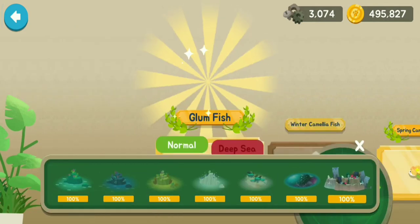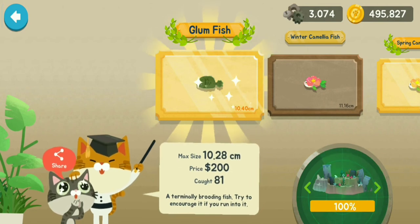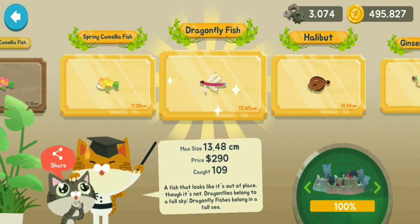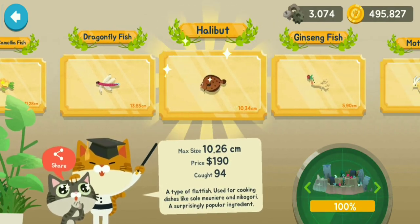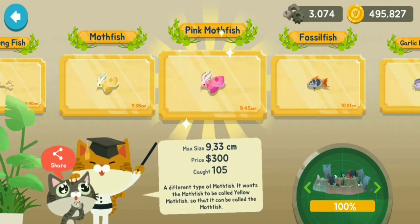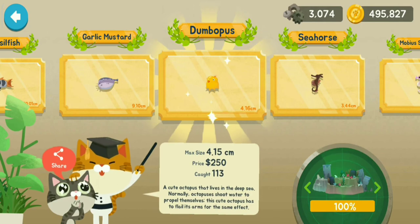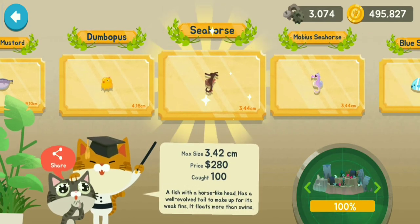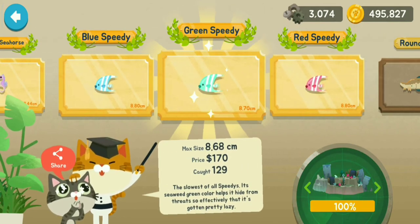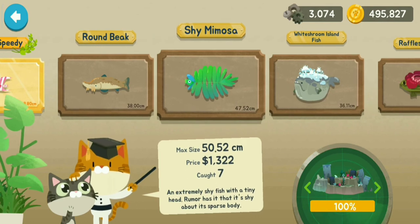Now I am going to the last place which is Catlantis: Glum Fish, Winter Camellia Fish, Spring Camellia Fish, Dragonfly Fish, Halibut, Ginseng Fish, Moth Fish, Pink Moth Fish, Fossil Fish, Garlic Mustard, Dumbopus, Seahorse, Mobius Seahorse, Blue Speedy, Green Speedy, Red Speedy, Round Beak, Shy Mimosa.